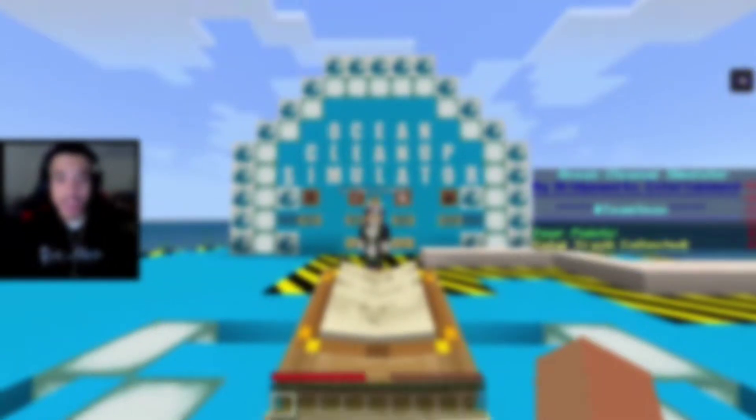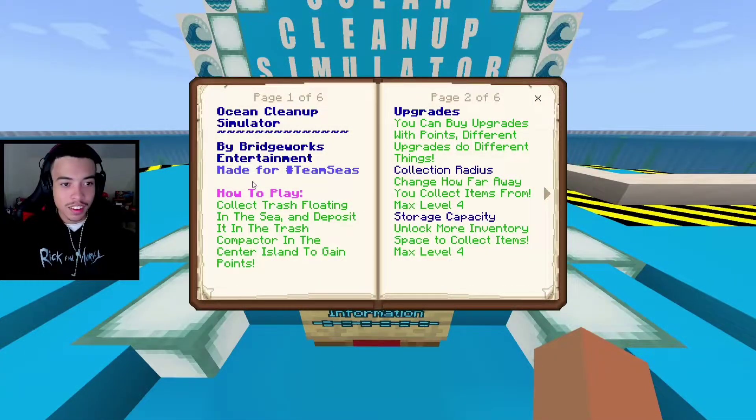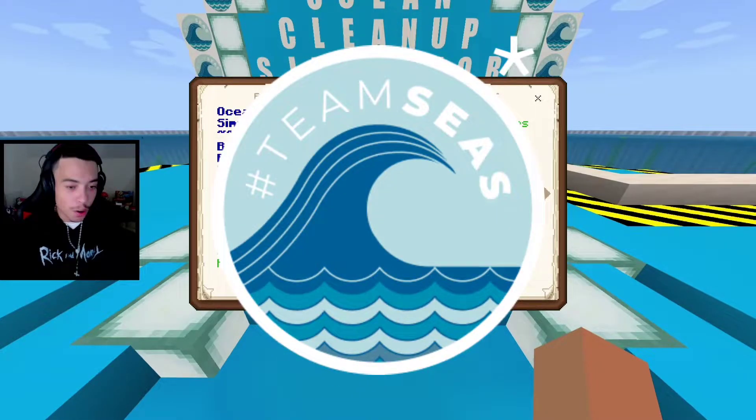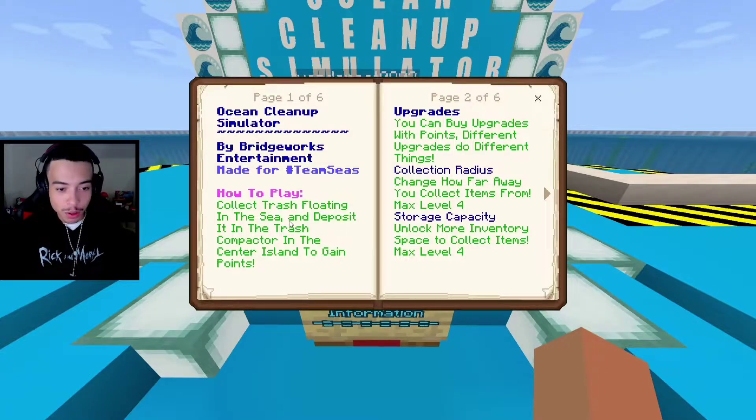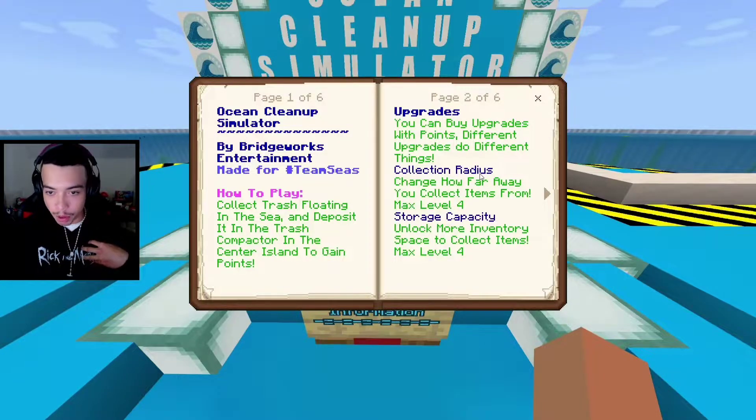Today, Wondercat and I are playing Ocean Cleanup Simulator here in Minecraft. Let's go over the rules. Ocean Cleanup Simulator was made by BridgeWords Entertainment and it was made for Team Trees. How do we play? We collect trash floating in the ocean. We deposit the trash into the trash compactor that is behind Wondercat, and then we can use the points we collect to buy upgrades.